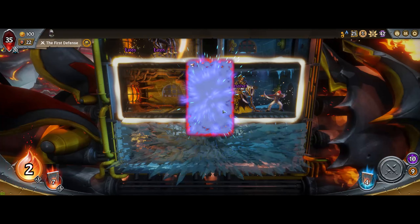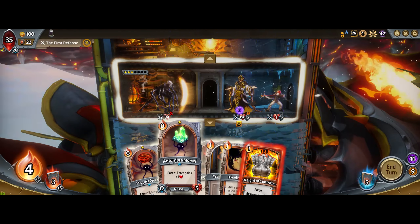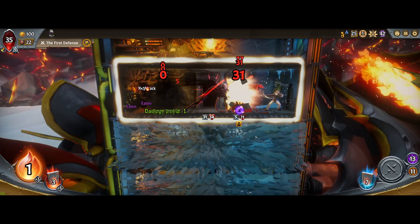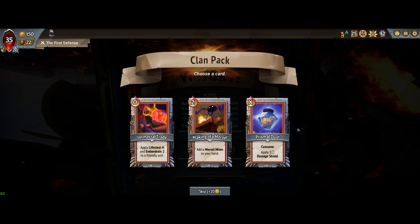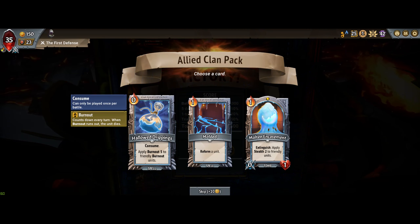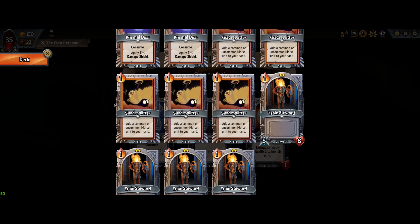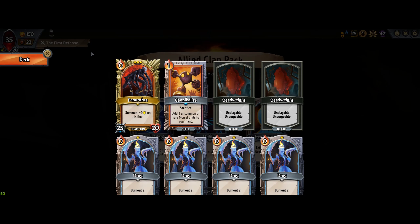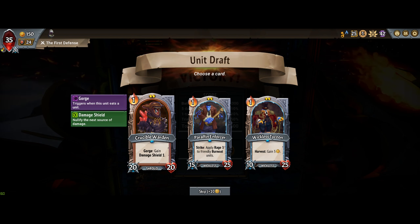Four damage shields. Maybe not — let's get this guy out there. Two more damage shields and we're good to go. I'll take Making of a Morsel. Not sold on stealth; it's really hard to make it work when you're gorging, which I will be doing. I don't have any reforms, and I do have tombs.